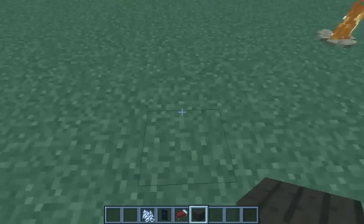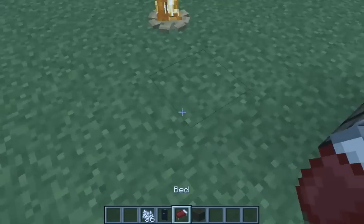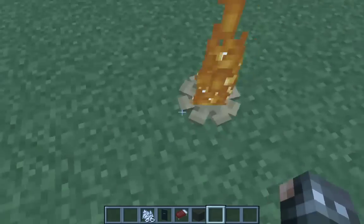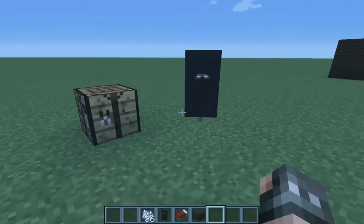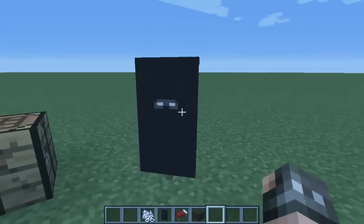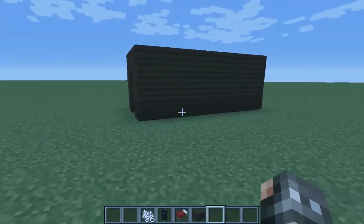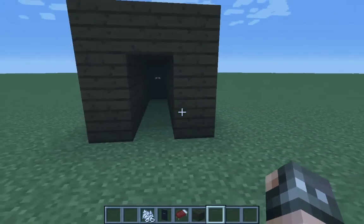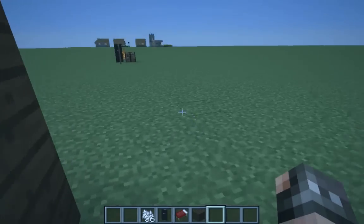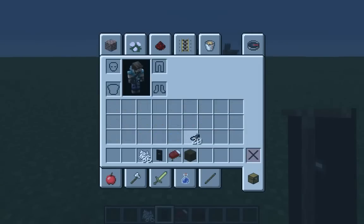Hey guys, it's me again, Scalar Gamer. So last video I made a campfire, and now in this new video it's going to be Herobrine. You can truly tell if they're friends or if they pretend — here Herobrine's in your world by putting it at the end of the hallway. Rawr, it's me Herobrine, eat you, kill you and stuff.